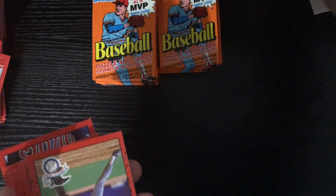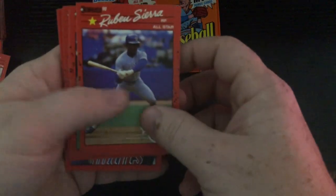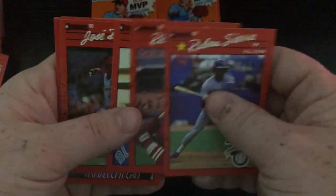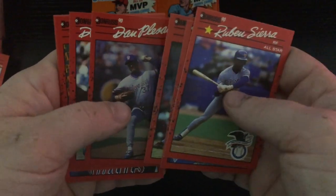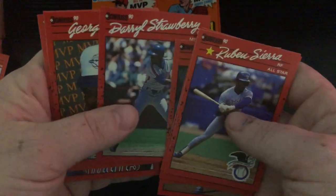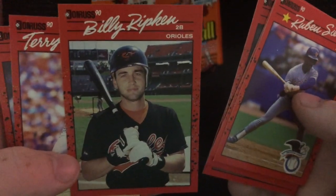Puzzle piece out. I actually wonder if you get all the puzzle pieces all in one box — you'd have to do several, you can have a bunch of the same. Ruben Sierra, Ricky Jordan, Al Leiter, Jose DeLeon, Dan Plesac, another Darryl Strawberry — a good one. George Bell, Billy Ripken — that's a nice-looking card.